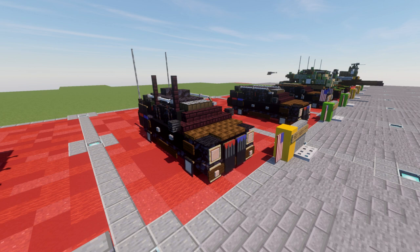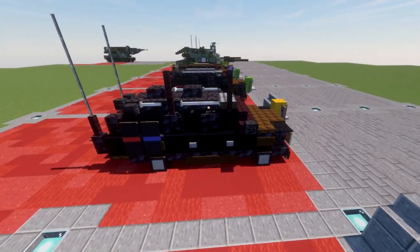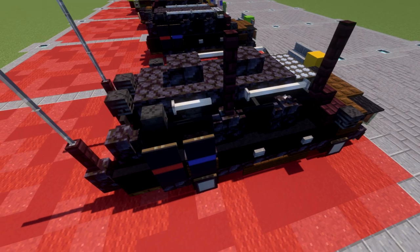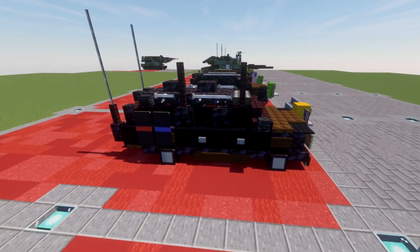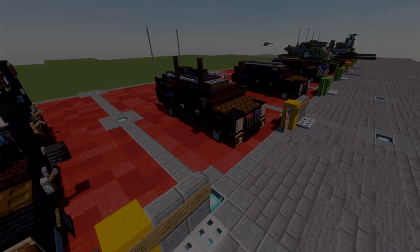This is the Chevy Suburban nicknamed Watchtower, designed to be an electronic countermeasures vehicle. It's based on the Chevy Suburban we previously did a tutorial on, slightly modified. The main differences are the addition of two domes on the roof, antenna-type objects fixed to the roof, and antennas on the back and right passenger side. The two domes hold radar to detect incoming drones or anything coming through the air.